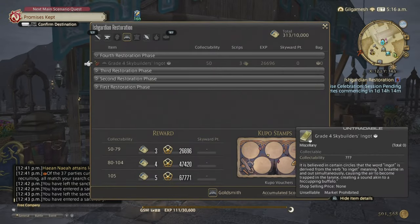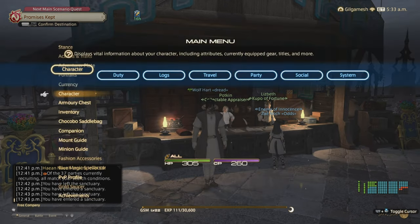You only have one item to make right now until you hit level 40, and closer to level 60 you'll get the next item. The little stamp icon next to the item means you get a stamp on your Kupo stamps when you make it — make five to get a ticket and win a random reward. Collectibles are different from high quality: you have different thresholds. Between 50-79 collectability you get 26,696 experience; at 80 you get 47,420; and at 105 — the highest threshold — you get 67,771. These values won't change.